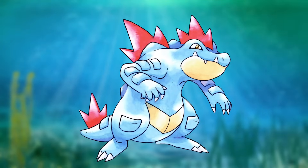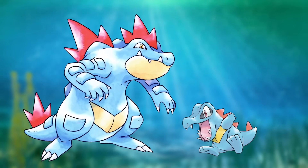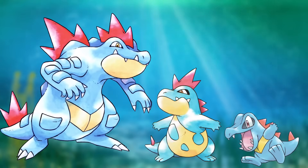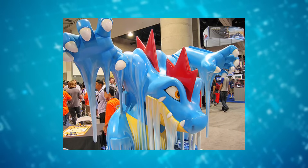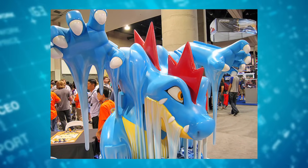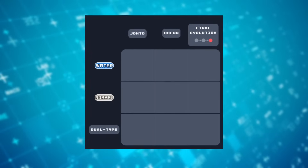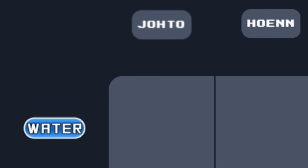Stop sending me this! Feraligatr is my favorite Pokémon. Well, I would really say Totodile, but they're all one evolution line, along with Croconaw, so I would count them as one. And because of that, I'm constantly tagged and sent any little related meme, and it is a blessing and a curse. It feels like a great day to talk about Feraligatr because this mysterious puzzle was sent to me, and it seems like the first square is asking for a Johto and water type Pokémon.